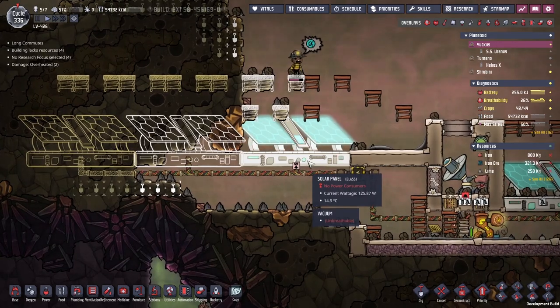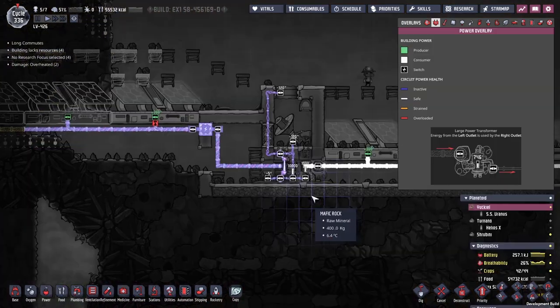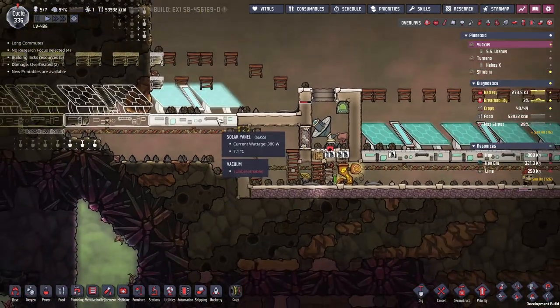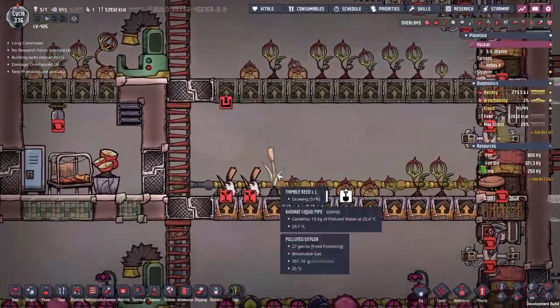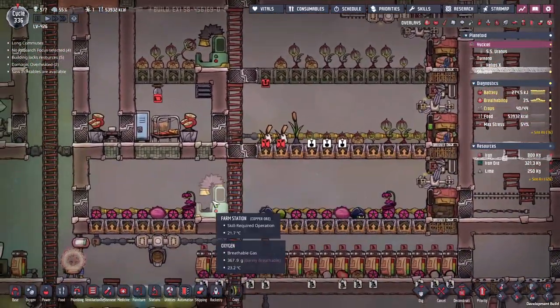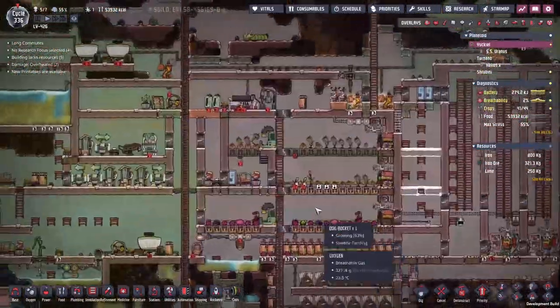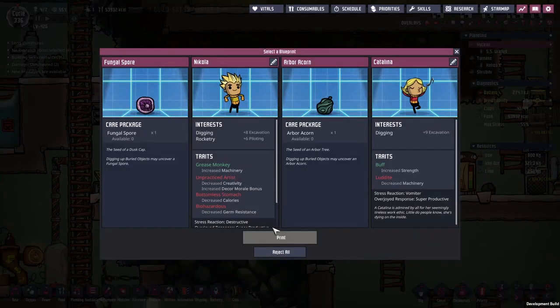We've got ourselves another solar panel - says no power consumers, but I disagree. Let's fix this quickly. We've got the solar panel hooked up and ready to go. Down here we've even got ourselves an extra thimble reed growing - that is amazing. Growing particularly fast - it's gotta be down to the sweetles and having the farm station nearby.